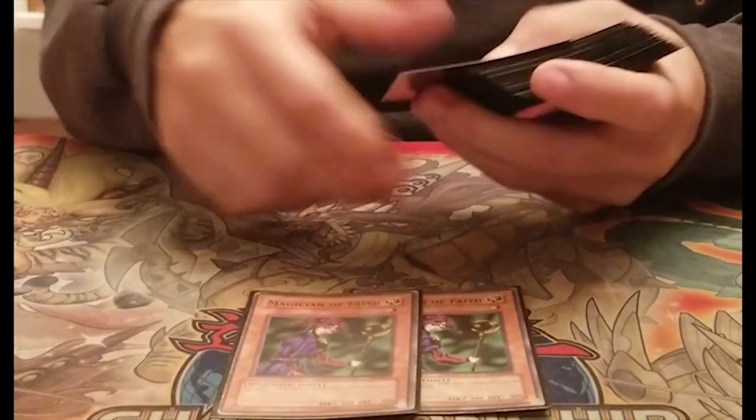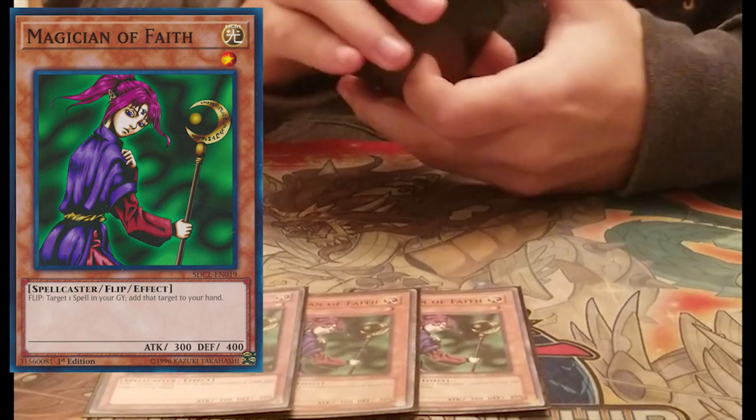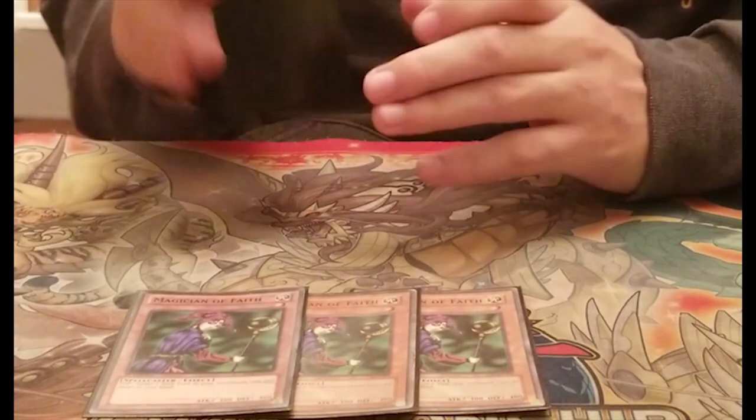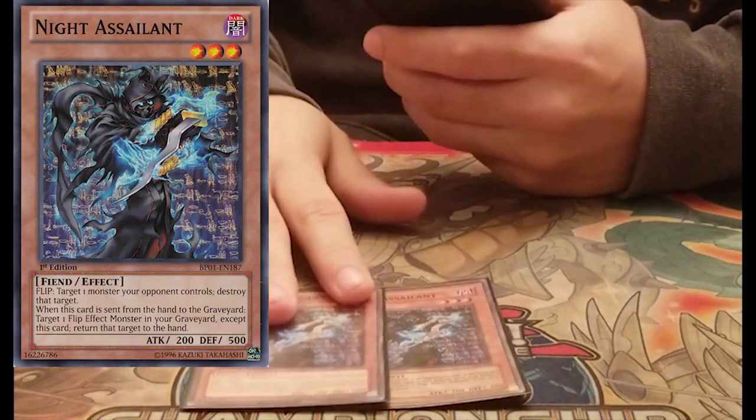I play triple Magician of Faith. Three Faith is actually the way to go in this deck in my opinion — it's a Light, it grabs your power cards back, and in this deck you just want a plus as fast as possible. Then you have your two Night Assailants.